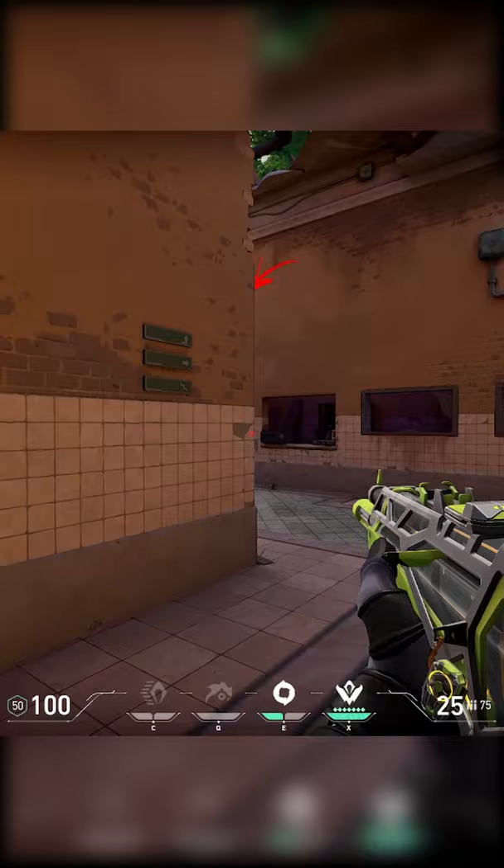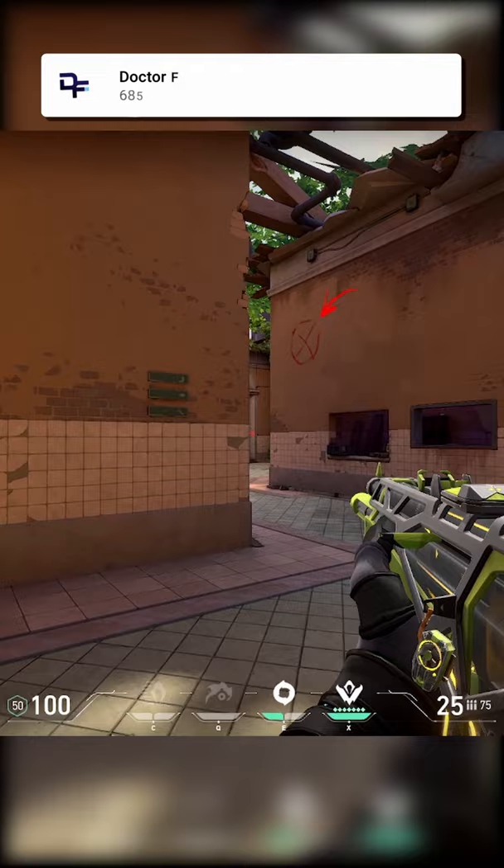I don't want to be peeking like this. I want to be peeking as far away from the current wall that you're peeking at as possible, with your crosshair out a little bit.